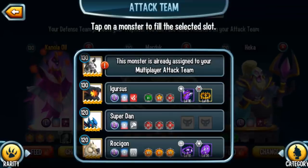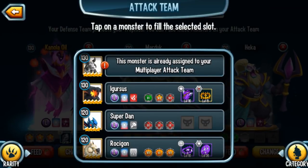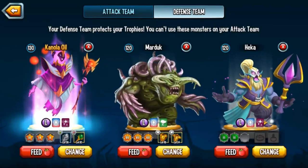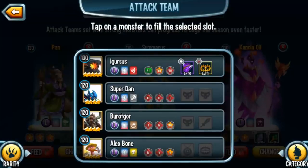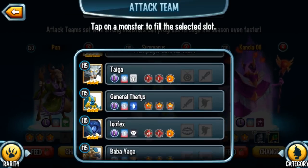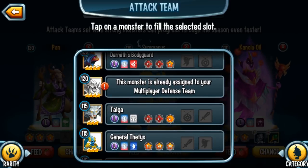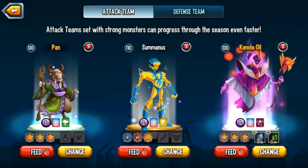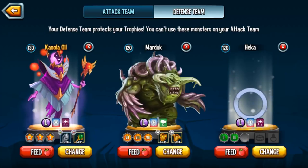And once again, if you click Change, look what it says. For Laomu, this monster is already assigned to your attack team. So a monster that's on my attack team, I can't put on my defense team and vice versa. If I go to Fatsir, this monster is already assigned on your defense multiplayer team. And my Sherazard — this monster is already assigned on your defense multiplayer team. So how did I do it? How do I have Zyron both on offense and on defense?